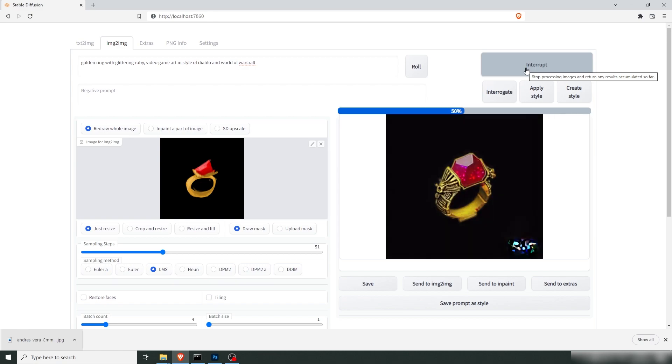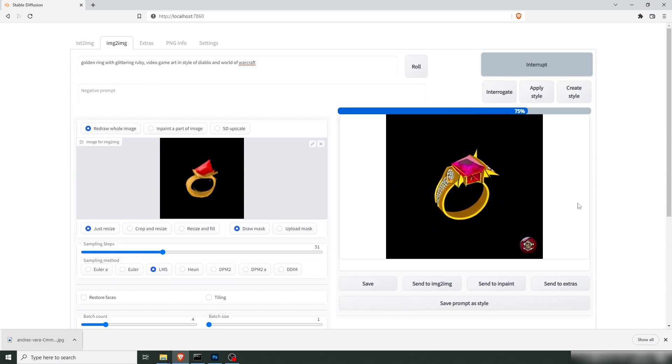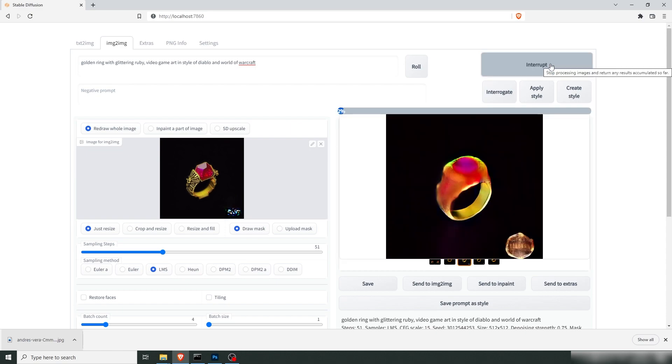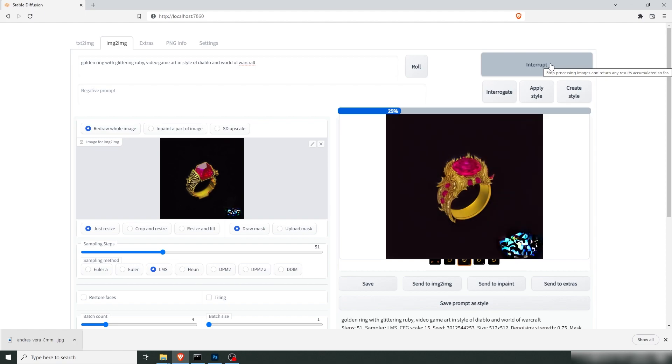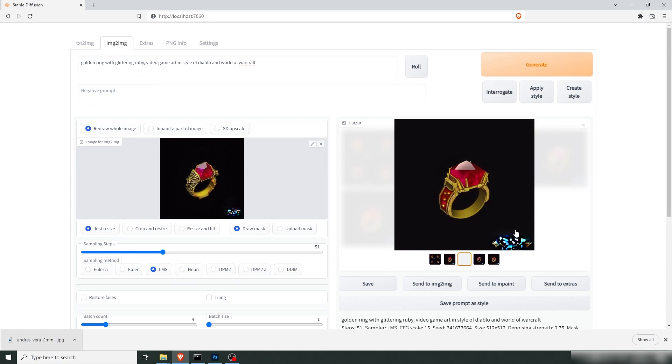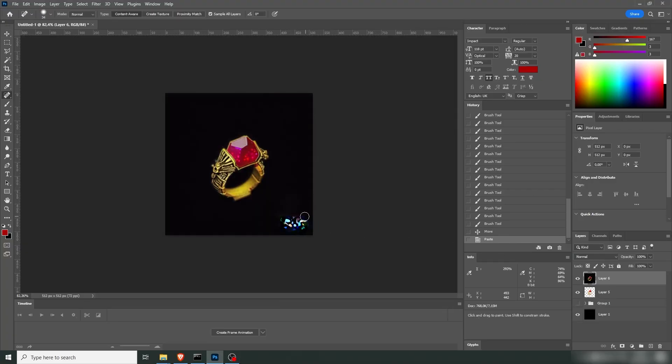Oh, that's a sweet looking ring! I love that one — it's like the Stone of Jordan from Diablo. There are a couple with diamonds as well. I kind of like this one especially because of the intricate ornamental details in the gold. There's some stuff down in the corner — it's like a Diablo logo almost. Since we wrote Diablo and World of Warcraft in the prompt, the model is looking for similar images it learned from and trying to recreate those logos.